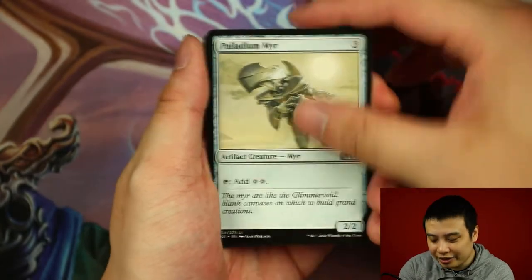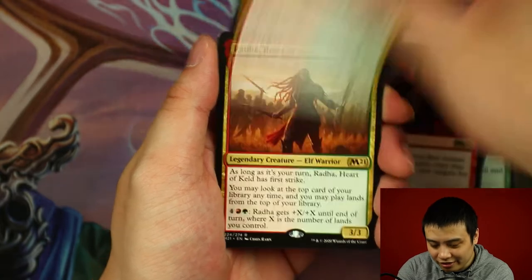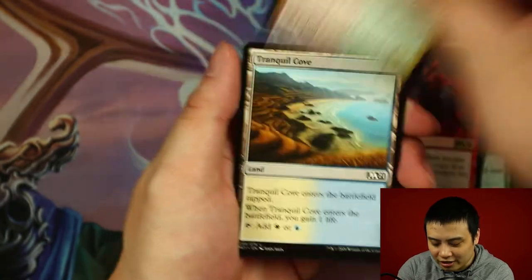That makes this box amazing. Vladias Myr, Pestilent Haze, Leafkin Avenger. And... Radnall Heart of the Killed.